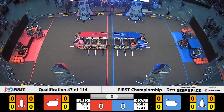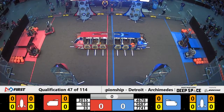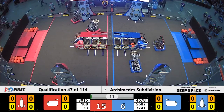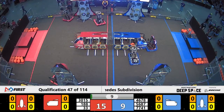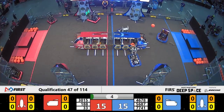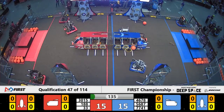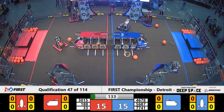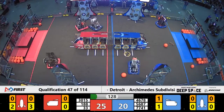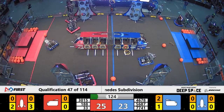Space Explorers between the lines in 3, 2, 1, go! Sandstorm period here for qualifications match number 47. Red Alliance starts out with all of their cargo bays filled with null hatch panels. Blue trying to patch some up here. One in the hands, and they drop it on the near side of the field. Team number 4678 will have to come back and recollect, unfortunately. But Red will take the one-point advantage, coming into the teleoperated period of play.